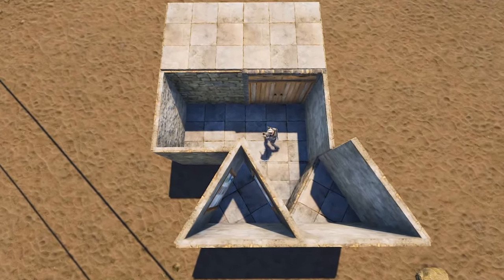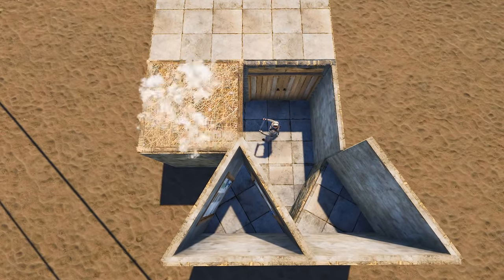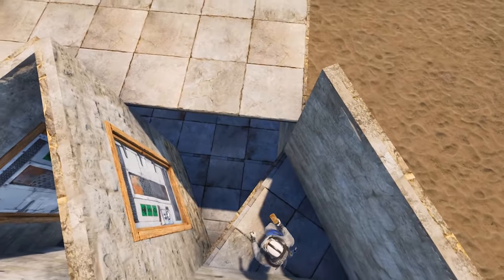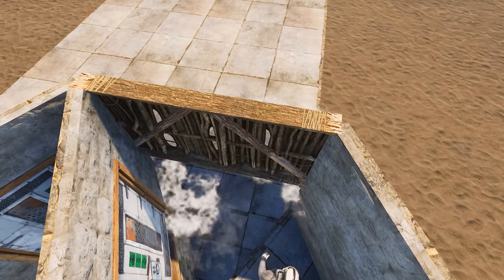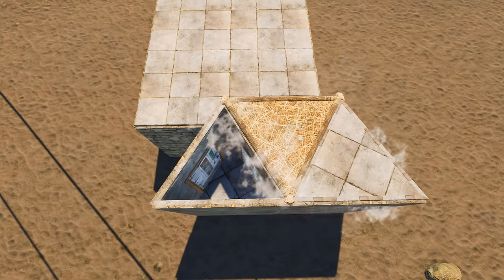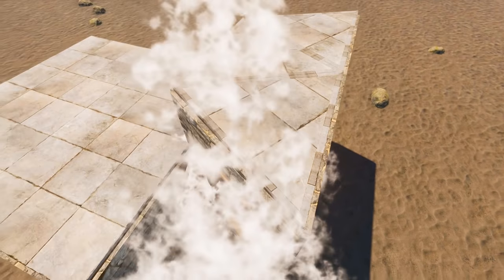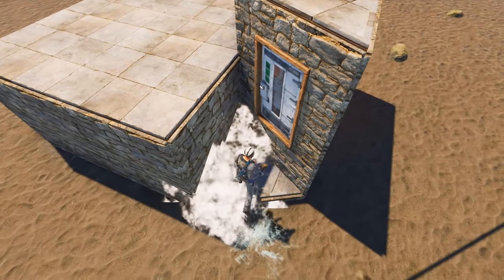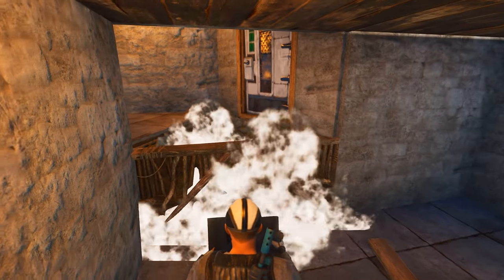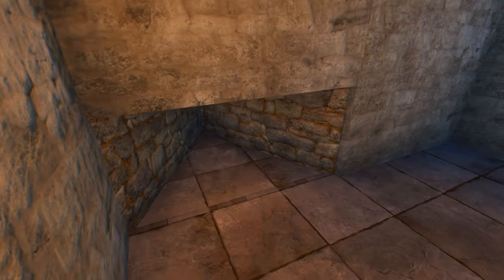Right after that we're going to completely close this off. And there you go — you have a bunker base. Also make sure to put that bottom foundation and make the entrance ready.